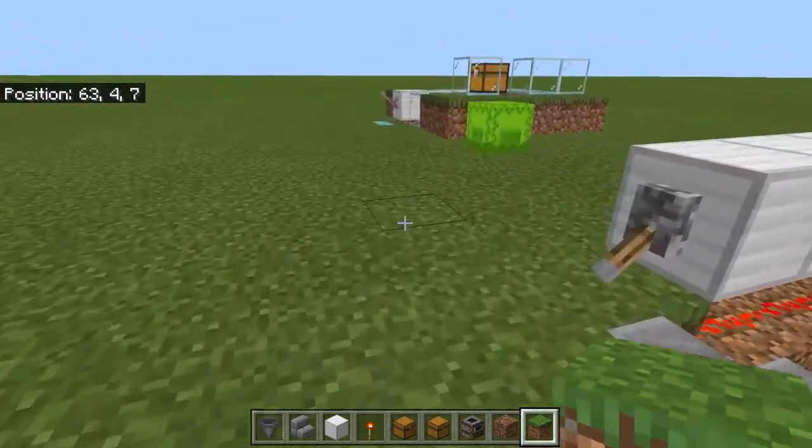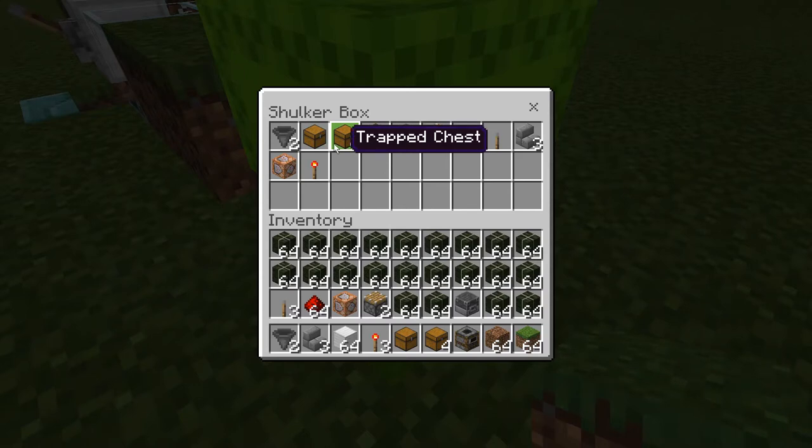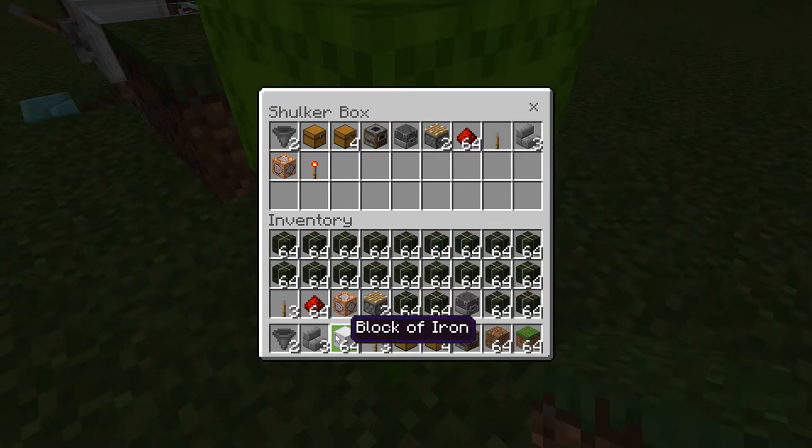Let me come back over here to my shulker so I can show you what you need. You're going to need two hoppers, one chest (that could be a regular chest or a trap chest), about four trap chests, five chests in a wall, a smoker, a blast furnace, two pistons, and about six or seven pieces of redstone. A lever, three stairs of your choice. There is only one command block here and one redstone torch. Then whatever block you want to put the lever on — I used a block of iron — and whatever block you want to put all around to cover things up. I used more iron.